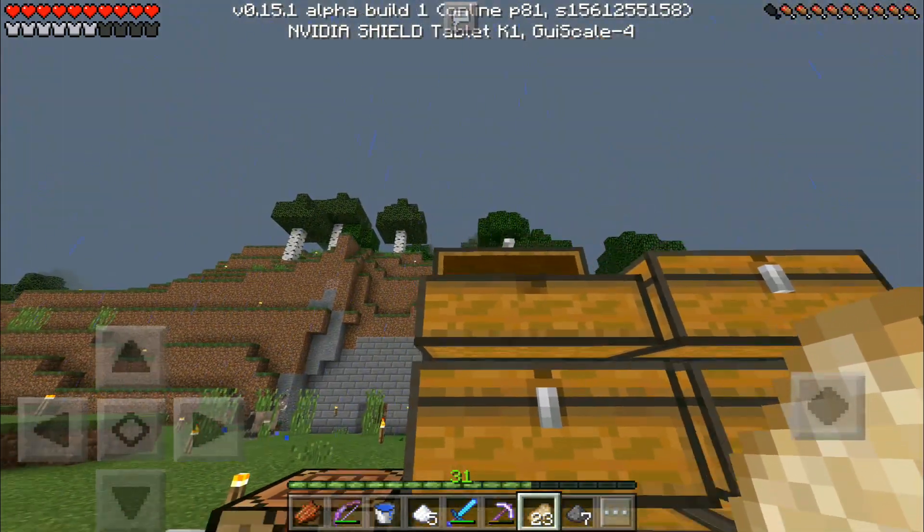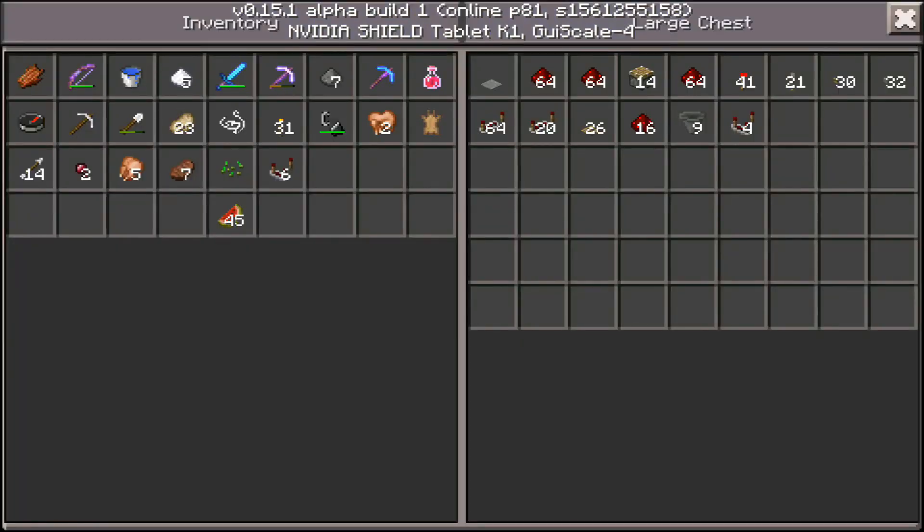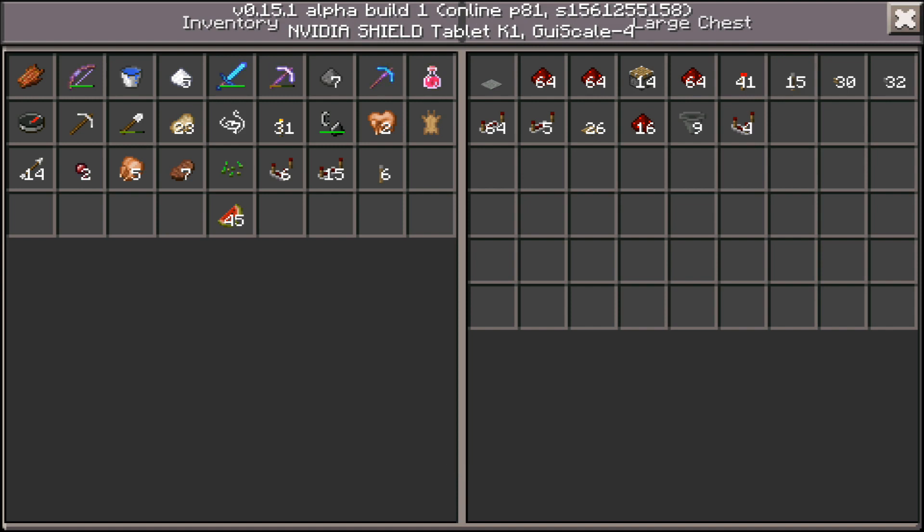I also want to do a survival thing because most of the time you're not going to be in creative — you want to use your redstone in survival. I want to experience that a bit because if I don't do this series I'm not going to be playing a lot of survival anyway. So let's take some levers, I'll take some torches just in case, and let's grab some redstone. I think we have more than enough resources.